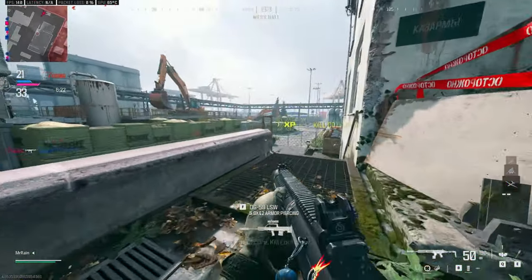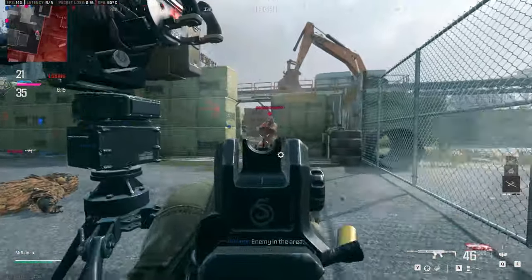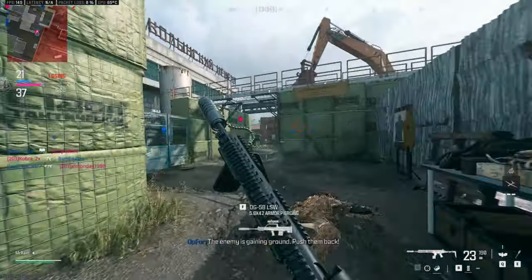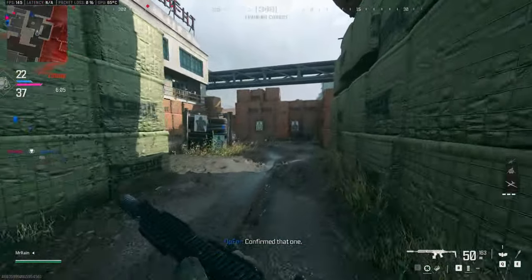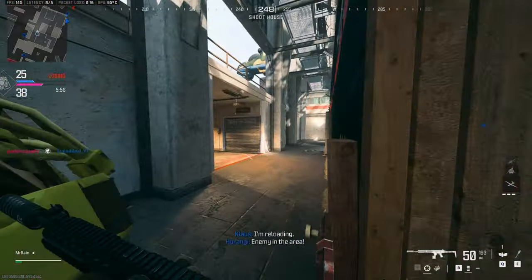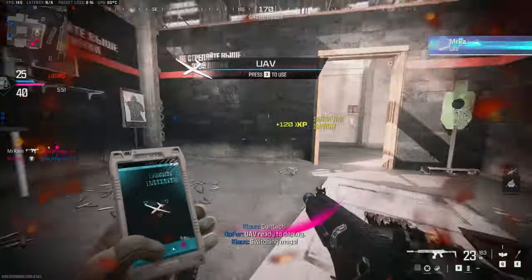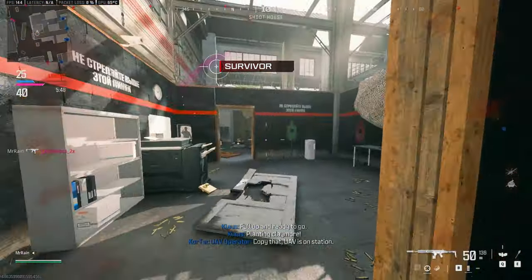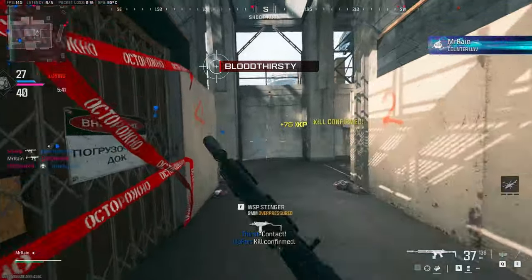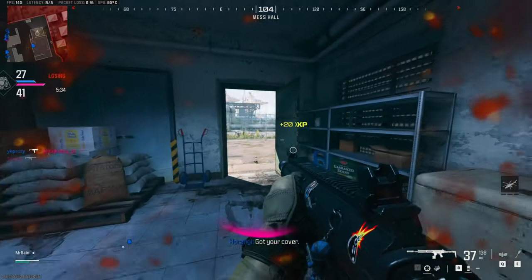This is fairly close to how I ran the weapon in Modern Warfare 2, with the exception of the front grip and my optic of choice. Even though stat-wise it has the same damage as the MCW, the MCW will still be more reliable at range and the RAM 7 is even better — both have less visual recoil from the start and their attachments make up for any shortcomings. Let me know if you tried this out and what were your thoughts. If you got this far, please leave a like and consider subscribing — I'm trying to hit 500 subs. Let me know what other weapons you'd like to see me try and revive in Modern Warfare 3. Until then, I'm Mr. Rain and I'll see you next time.